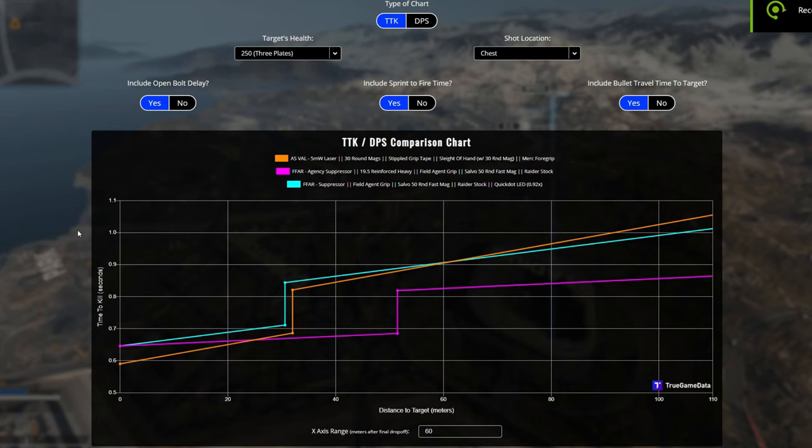Here is the TTK chart for a full plated enemy. The orange is the AS VAL — we can see it has a faster TTK. This purple line right here is the meta build for the meta FFAR. And then the blue one is the one I suggested people should use more often as a support assault rifle — just the regular agency suppressor, no barrel, and the 5MW or an optic. Comparing directly, the AS VAL actually has a faster time to kill up to about 23-25 meters.